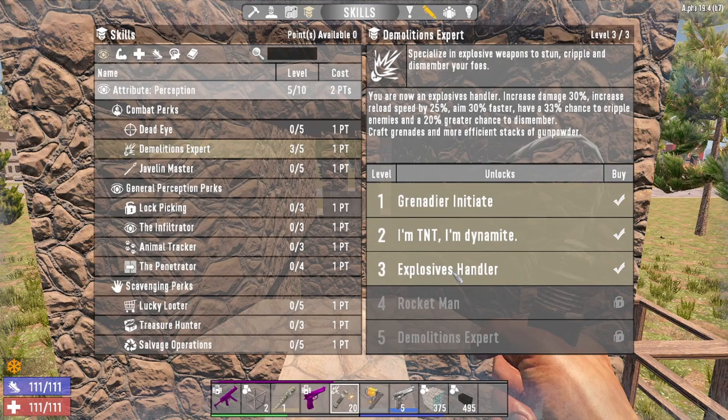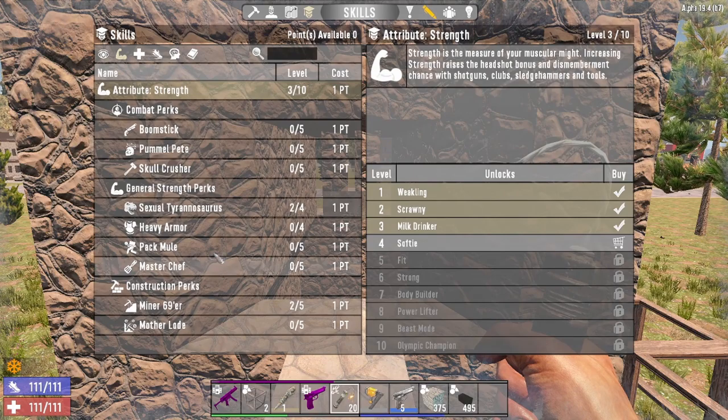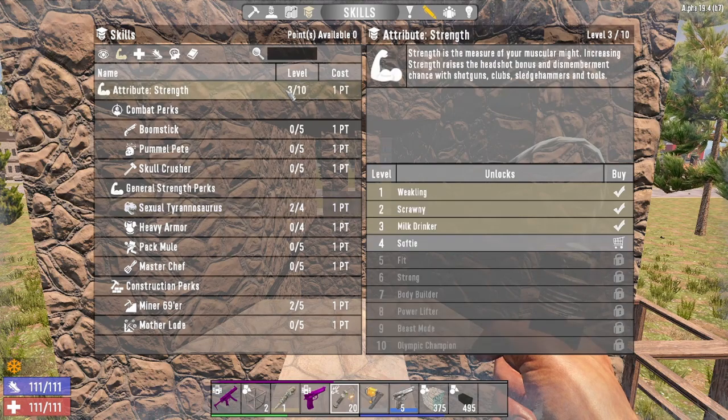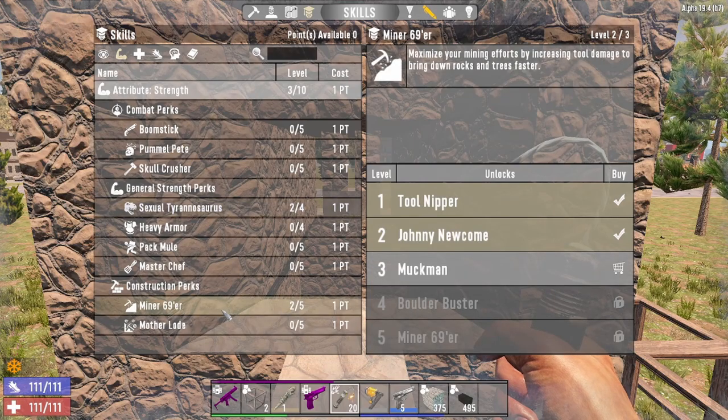You do need a chem station — we'll go into that later. To complement this build, I've put two points in Miner 69er and two points in Robotics Inventor. Of course two levels in Strength to unlock those. This gives you some melee prowess while gathering resources, and you can also mine. This build works well with a fire axe or pickaxe build, even a claw hammer build.